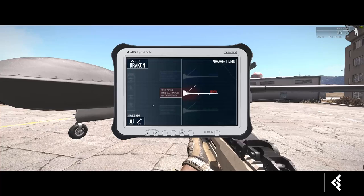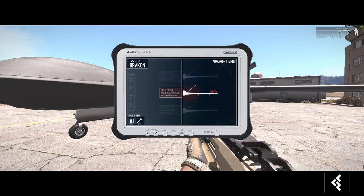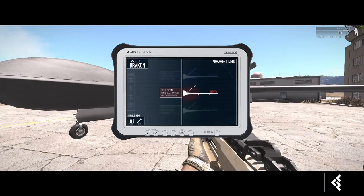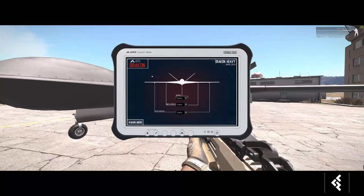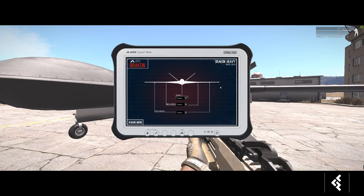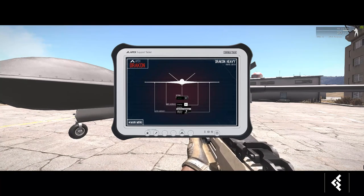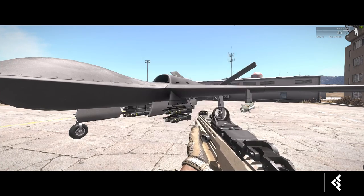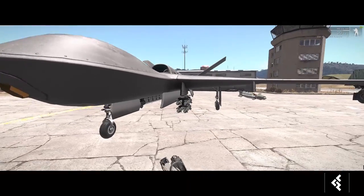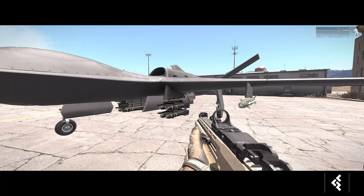First there's the service menu — when you land and park next to an ammo truck you can refuel and repair just by clicking. To adjust the payload, go to the heavy weapon hardpoint and click it to bring up the payload option menu, which is the arming screen. For the Dracon Heavy you can pick the internal bay — we'll put a large bomb, a JDAM, some Hellfires, and GBU-12s. The moment you click those, they're immediately armed. We might make it take a little more time eventually, for realism.